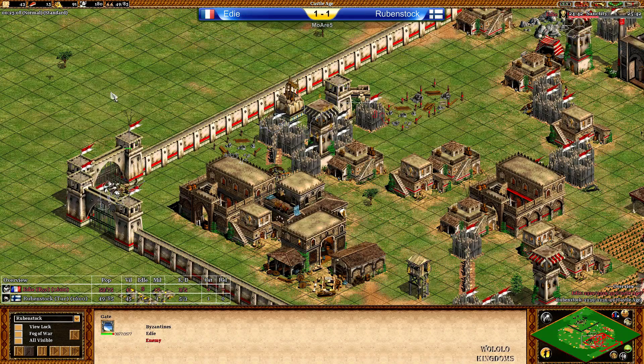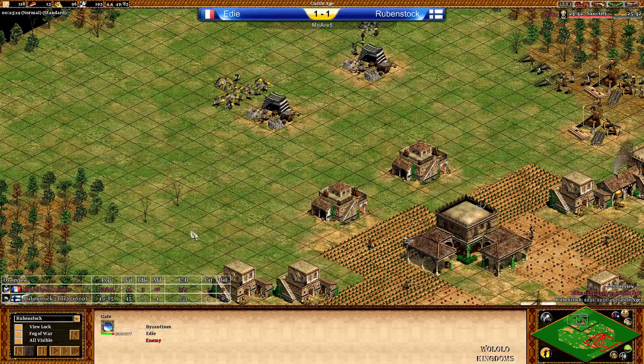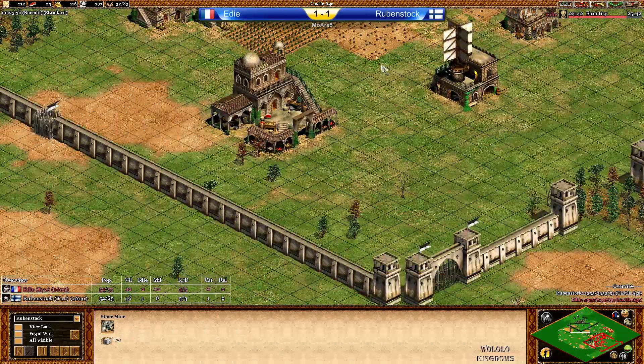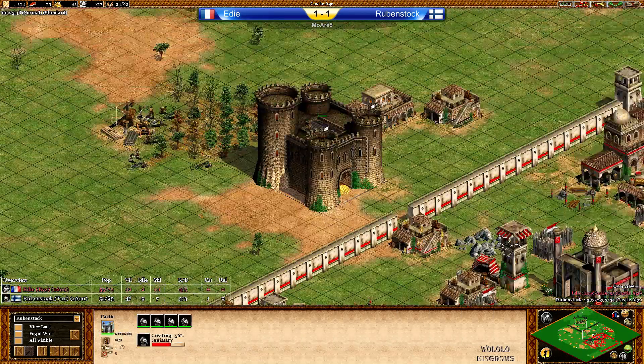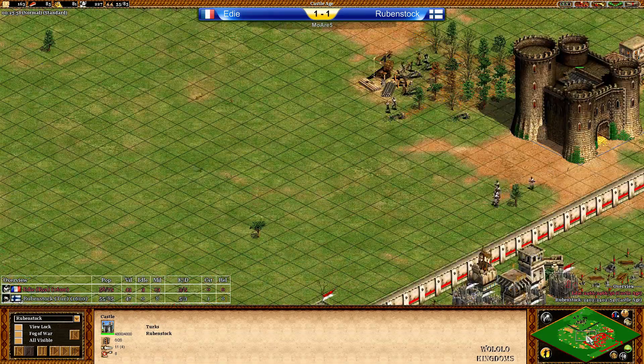Rubenstock is starting to attack the gate to get the villagers out again and maybe let the knights maneuver at home. No extra TC is coming up. The second stone is almost mined out. Was that a main stone? The second stone is still there actually. Janissary production is still going. Let's see what Eddie is preparing — he's going with double monastery, a few monks, a lot of villagers on gold, a lot of wood in the bank, but no extra TCs as far as I can see.